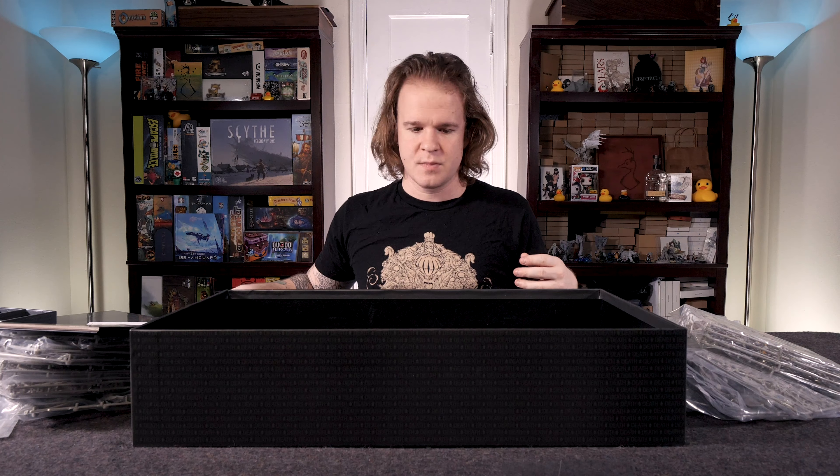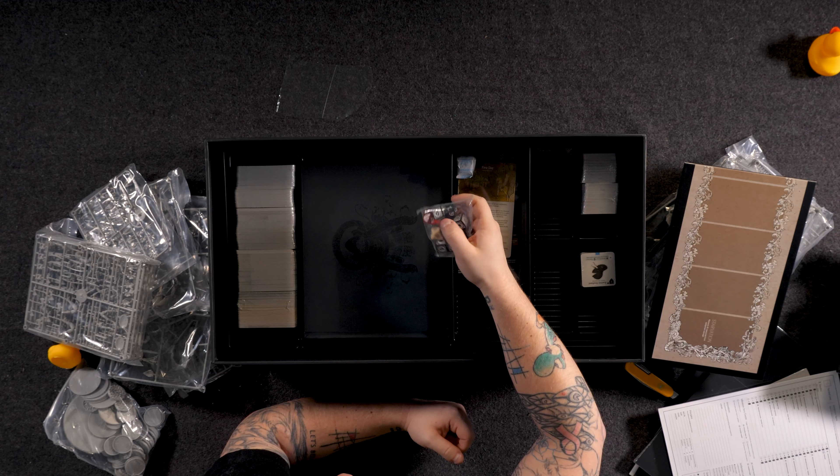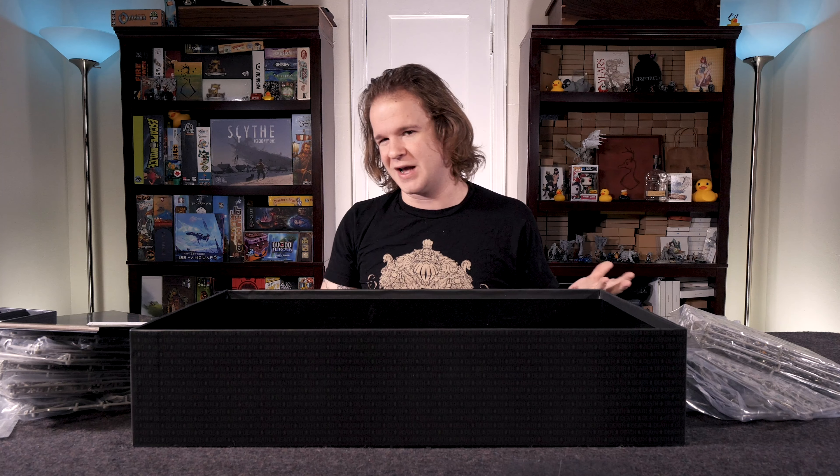Setting that over to the side. As we continue to dive down, we have our dice here. We have a wide range of D10s with a lantern 10 on top, and then we also have our D6s with custom hit location indicators. So you roll a D10 to resolve attacks and attack attempts, and you roll a D6 to see where you got hit. So that's a lot of fun.